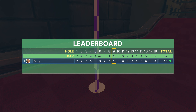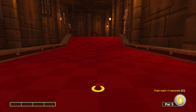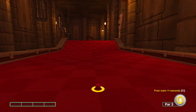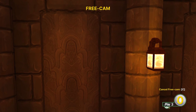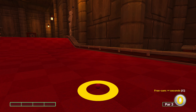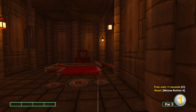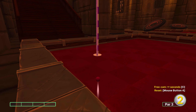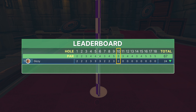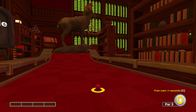That gives us an easy birdie or eagle. You can actually get three under — an albatross — on that shot, and it's not too difficult: you just aim slightly more right and reduce the power ever so slightly. There are plenty of videos covering that if you want to go for it. For the next shot: halfway between the right-hand side of this big square and the left-hand side of that pillar, full power. You've got a decent variation and it puts us over here.